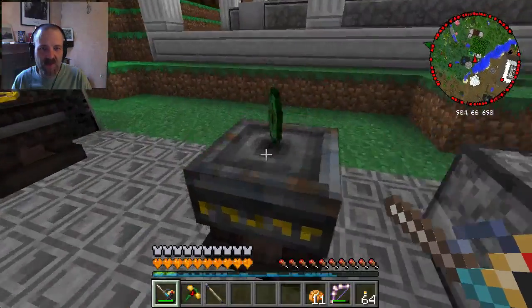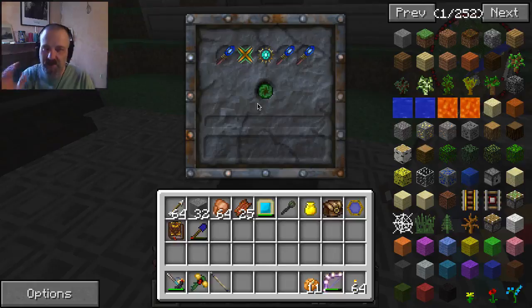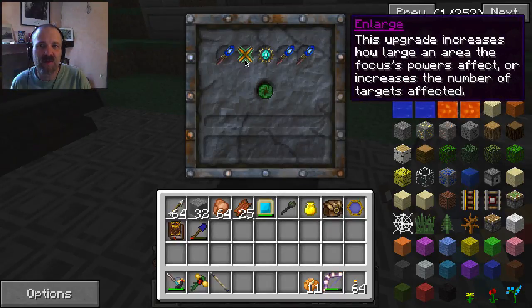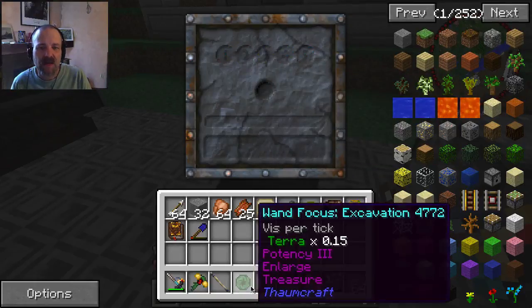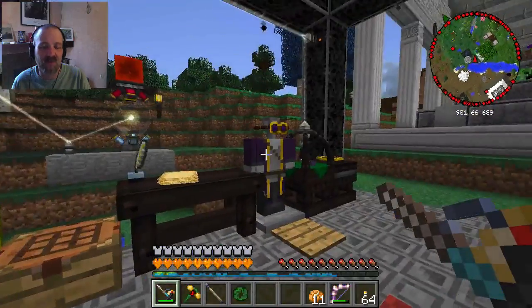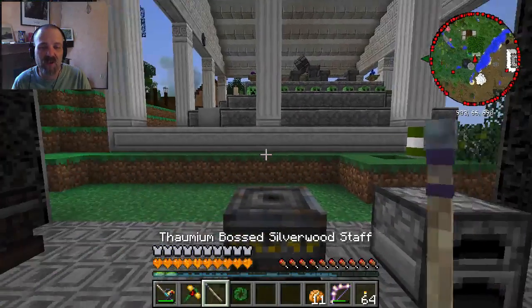I've done quite a bit of work and got this focus - I applied five upgrades: three levels of potency, one level of enlarge which increases the area and effects, and one level of treasure which is like looting. I had to go to the end a few times to gather more experience because it took quite a bit to get all those levels.